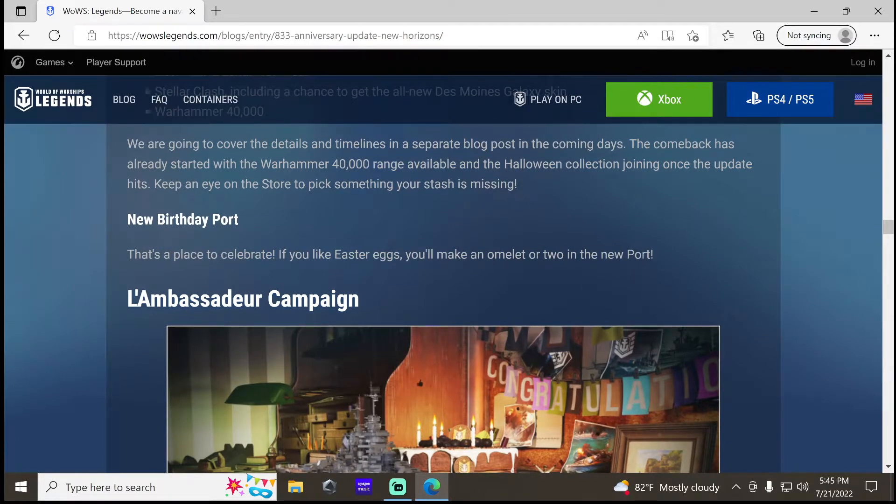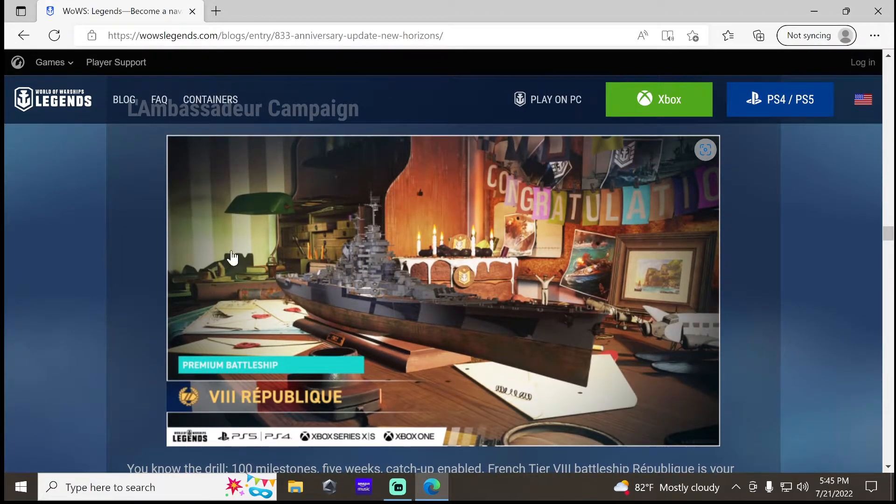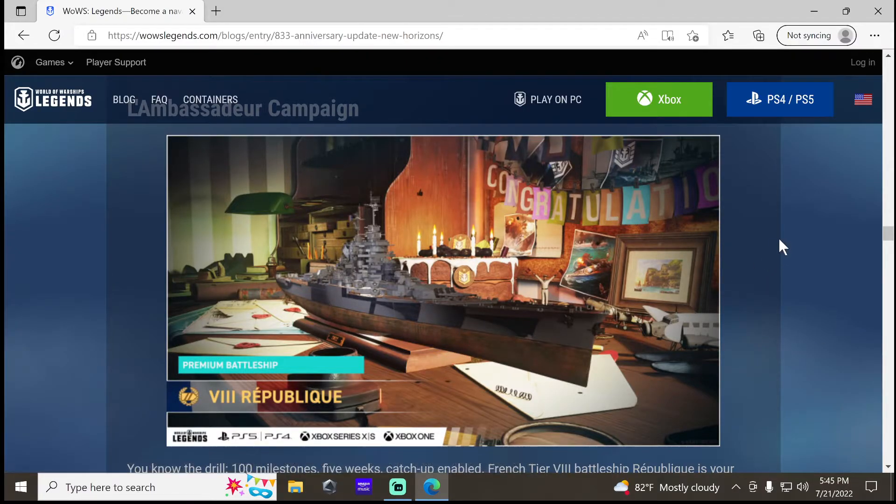New birthday port — I assume it's going to be what you see in this picture, which I think they call the Workbench on PC. It's a pretty cool little port because you can see the ship and it looks like a model on a desk.